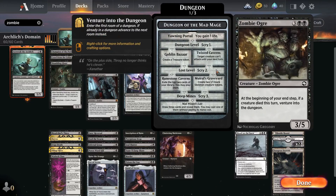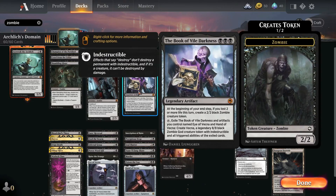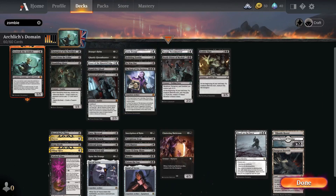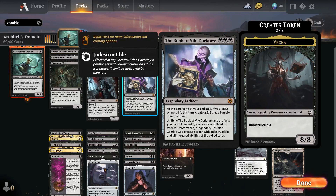This will also be part of the fact I've got a lot of Enter the Dungeon cards as well. During the D&D set when Book of Exalted Deeds was becoming the most annoying thing on the planet, there was another book - a much more tainted book - that being the Book of Vile Darkness. At the beginning of your upkeep step, if you lost two or more life this turn, create a 2/2 black zombie creature token. Exile Book of Vile Darkness, an artifact you control named the Eye of Vecna, and the Hand of Vecna, and then you get Vecna - the legendary zombie god who's indestructible and has all the triggered abilities of the Exiled cards.